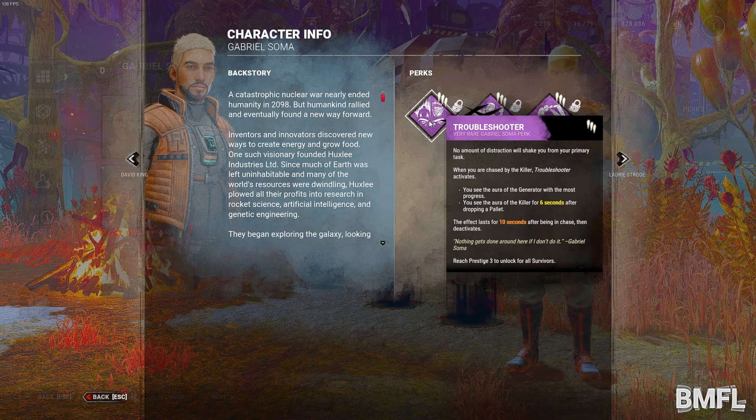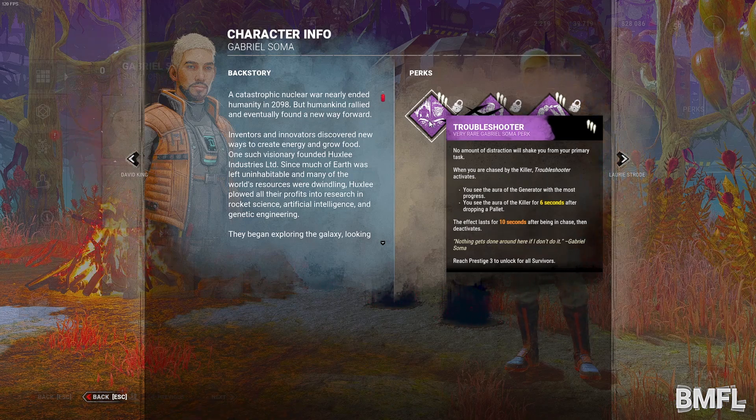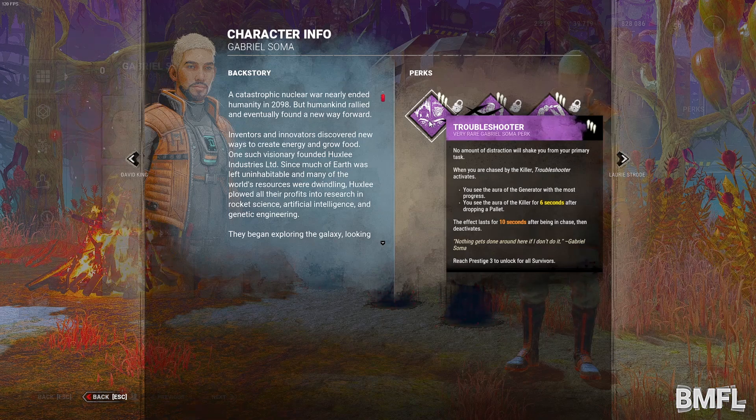Troubleshooter: when you are chased by the killer, this perk activates. You see the aura of the generator with the most progress, and the aura of the killer for six seconds after dropping a pallet. The effect lasts for ten seconds after being in chase, then deactivates. That seems like it could be useful.